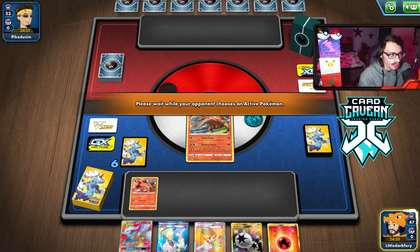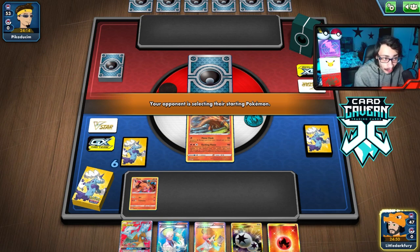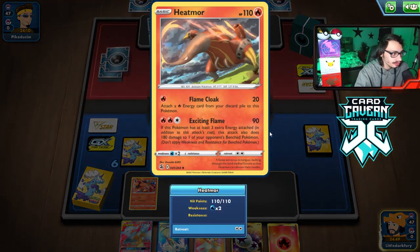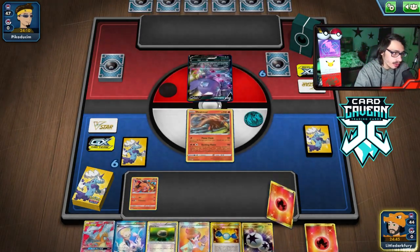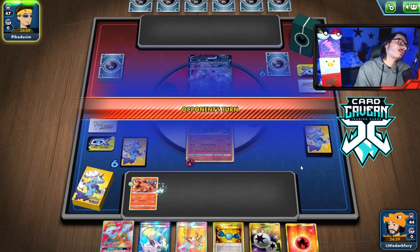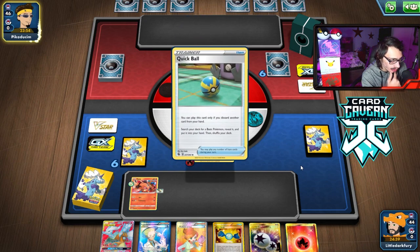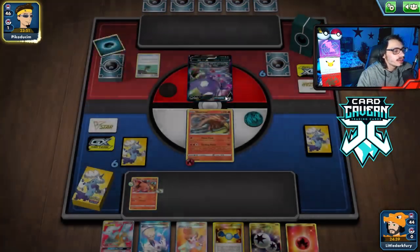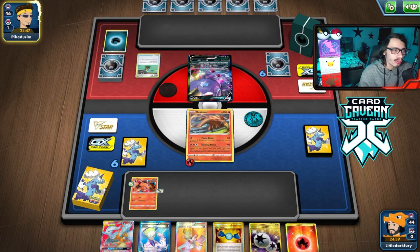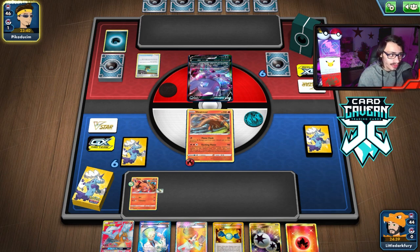We need my opponent to start playing. They open with a Sableye. That's fine — it can get two-shot by Exciting Flame. I have Rare Candy but no Emboar and no good way to draw into it. They're playing a Quick Ball and benching Pokemon. I kind of want to get the Sableye out. I might try for Reshizard next turn instead of Exciting Flame, though Exciting Flame is probably better since we can already two-shot the Sableye.